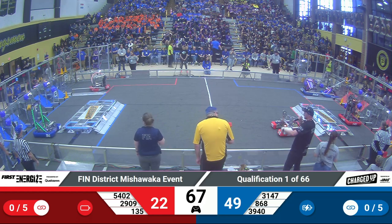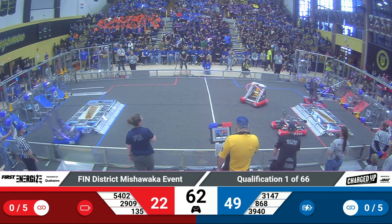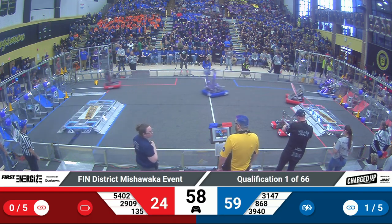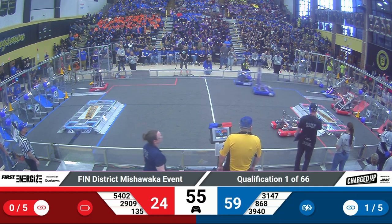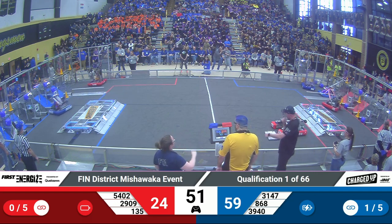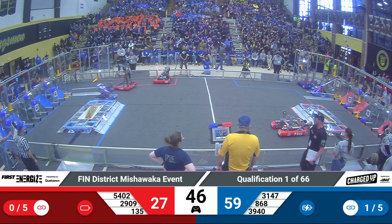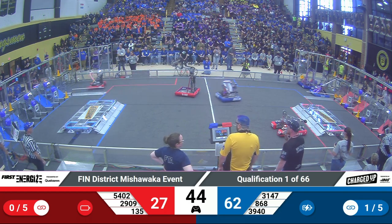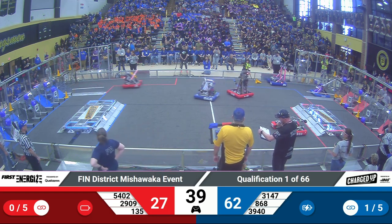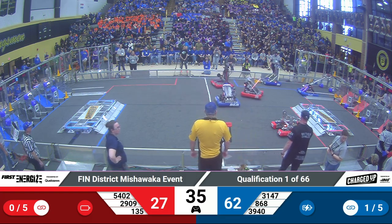Team 135, Black Knights, making their way over to pick up a cone from the Red Alliance Station. Looks like 3147 from the blue side — that's Munster Horsepower — picking up a cone from the double substation. Their partner Cybertooth is picking one up from the substation as well. 45 seconds remaining in this match. End game is getting close. Black Knights make their way over with the cone, getting a little defense played on them in the first match.